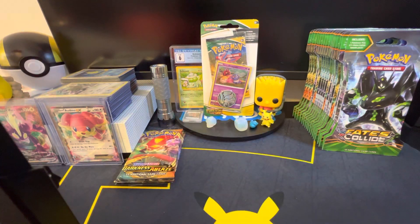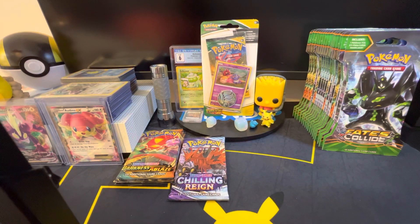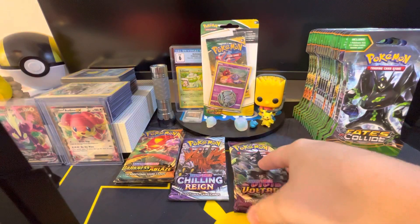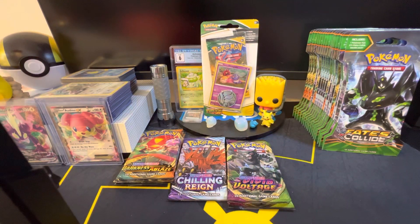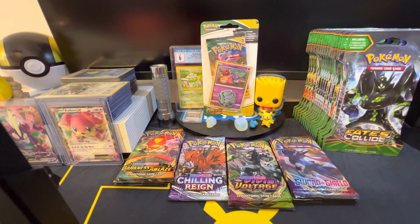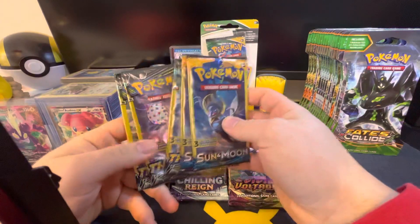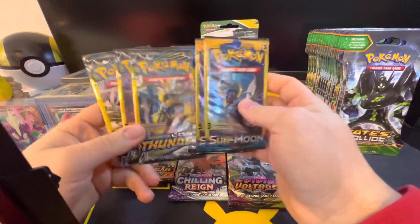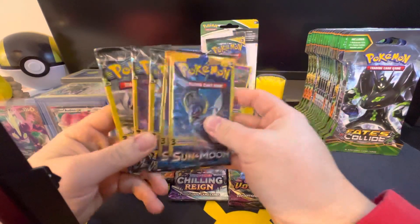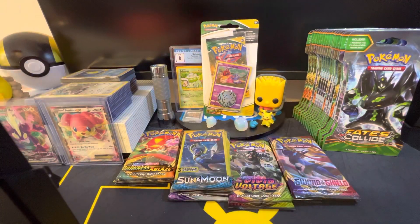We've got three Darkness Blaze packs left, one Chilling Reign pack, two Vivid Voltage packs, and three Sword Shield Base sets. For mini packs, we've gotten two Sun and Moon Base and three Sun and Moon Lost Thunder — so five of those small guys left.